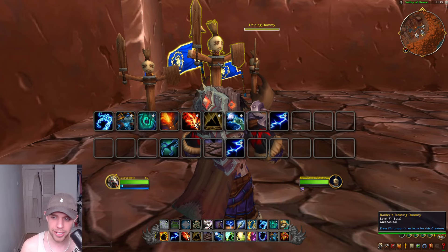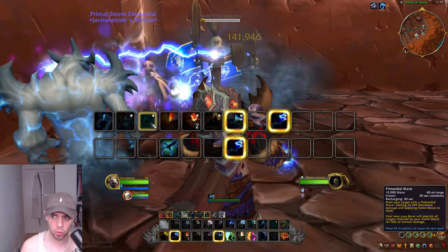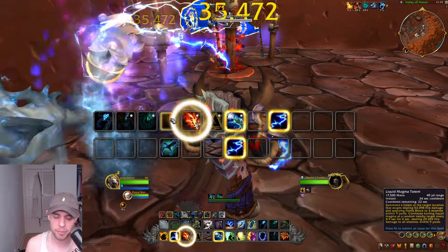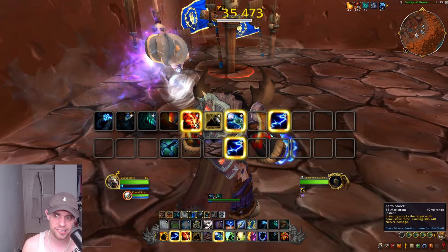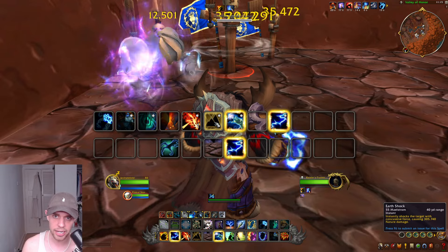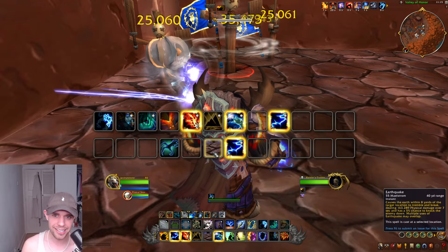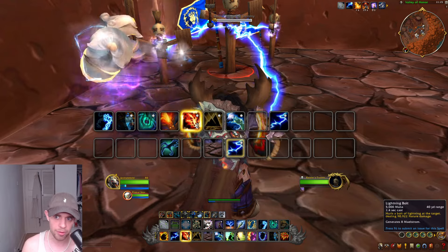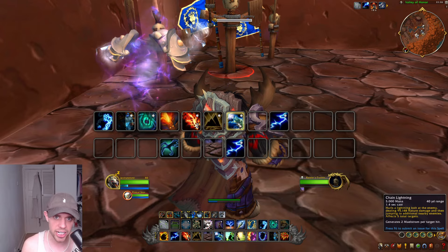We are mainly focusing on AoE here. Use your Stormkeeper and Storm Elemental pretty much the same as before, and same thing with Primordial Wave. Then use Liquid Magma Totem, which we've got in the Mythic+ talent tree — it basically just spews out loads of damage. Still use Lava Burst when it's free. You can use Earthshock on single target or Earthquake on multi-target. When we see any procs from Chain Lightning, use it again on multi-target, still using Lightning Bolt on single target, and using Tempest whenever it procs rather than Chain Lightning or Lightning Bolt.